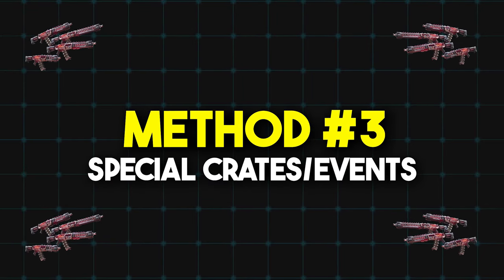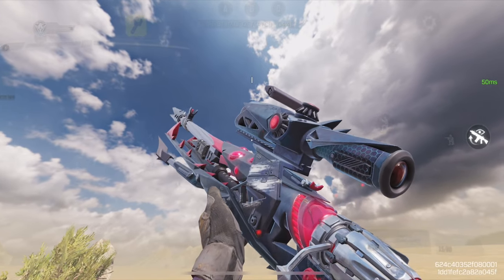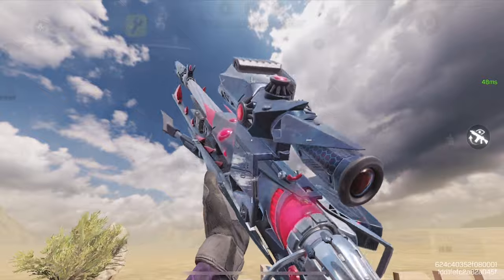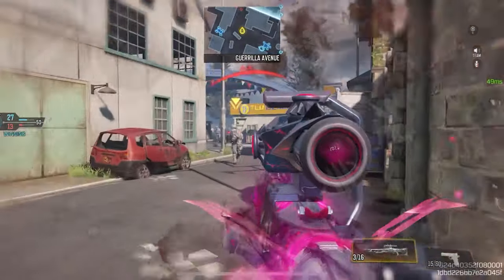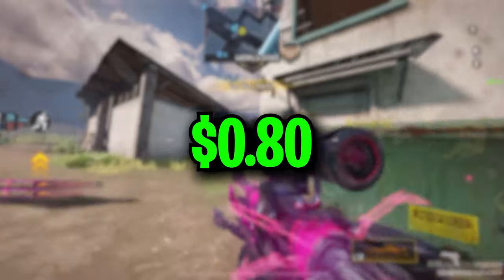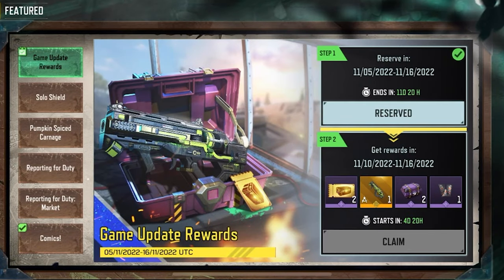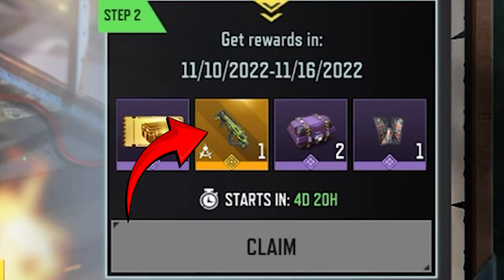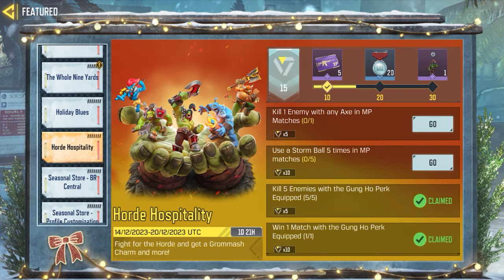The next way of getting a free Legendary weapon is by looking out for special crates and events. There are many events in COD Mobile that give you a close-to-free or even completely free Legendary weapon for a limited time. For example, we recently had a 1 CP crate that gives you a guaranteed Legendary weapon — it only costs a single COD point, which translates to about 0.8 dollars. We also sometimes get a free Legendary on the game update rewards event, but it is pretty rare. You do have to keep an eye on various events to make sure you're not missing out.